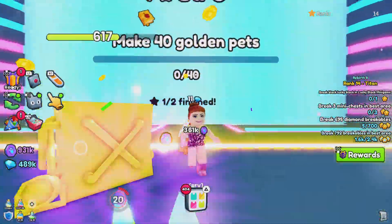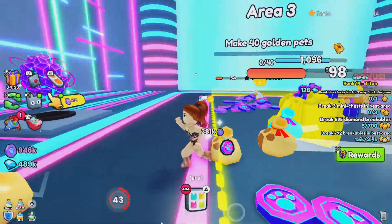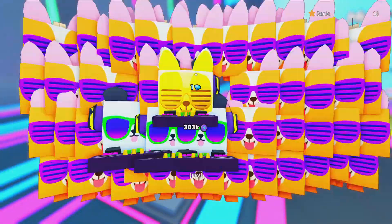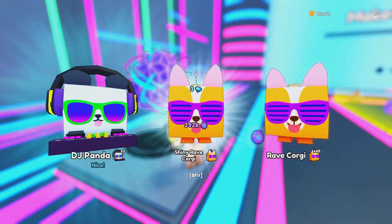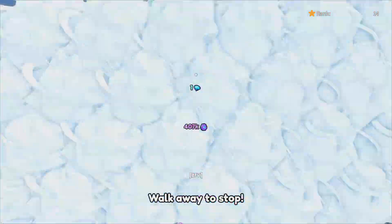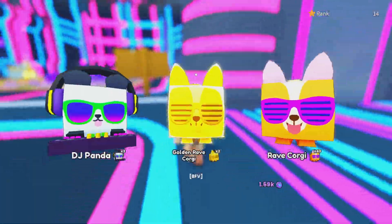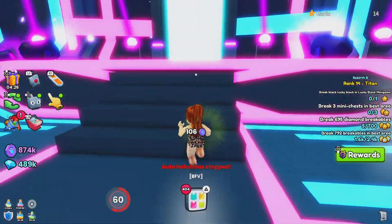Alright, we'll make golden pets. How many do we have to make? 40 golden pets out of these. Let's hatch some more of these. I think I'll hatch one more and then we'll go — oh, we can go on a hoverboard. That's alright. Let's go back out here. We need to go make golden pets, so all these need to be golden. We only have two out of that and 50 out of that one.